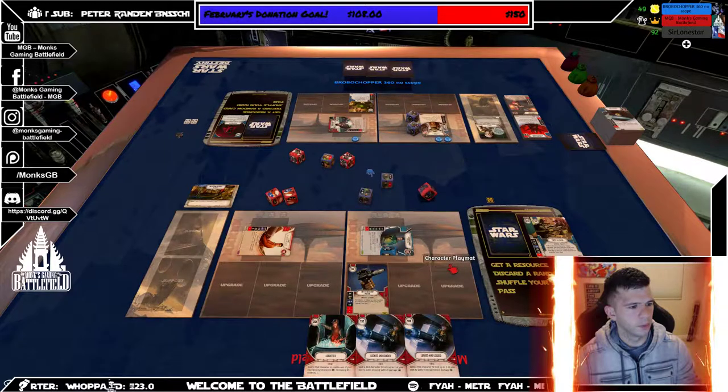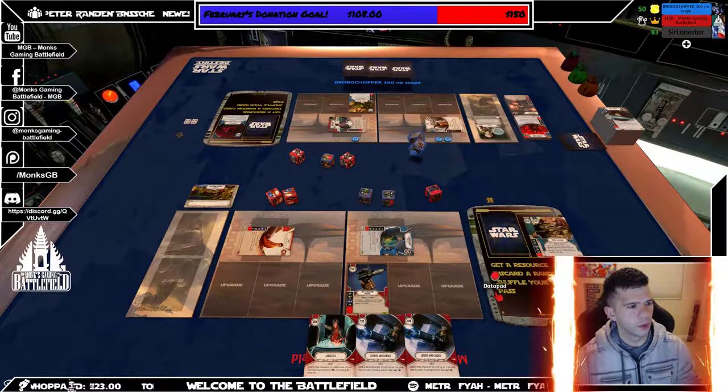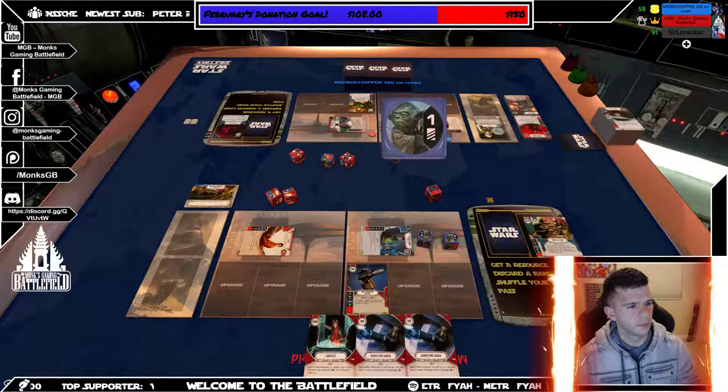Give me some pew-pews, please. Nope. How about four damage? That's cool. Yeah, so I'm going to do four — I'm going to do four to Raiken. He has 11 health. Do four. One discard.